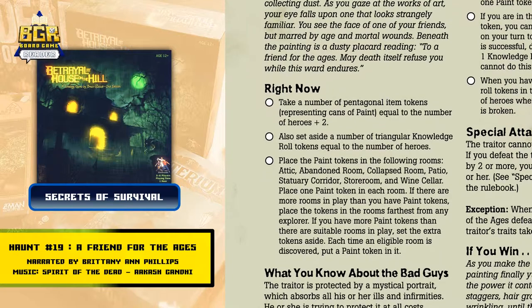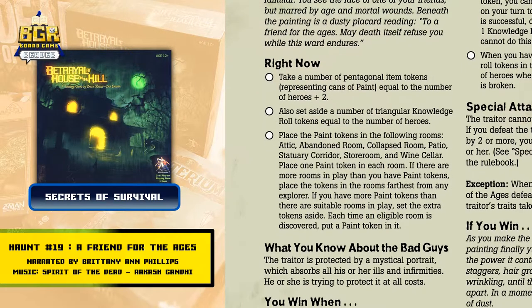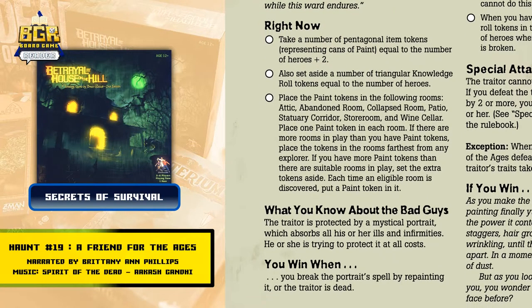Place the paint tokens in the following rooms: Attic, Abandoned Room, Collapsed Room, Patio, Statuary Corridor, Storeroom, and Wine Cellar. Place one paint token in each room.